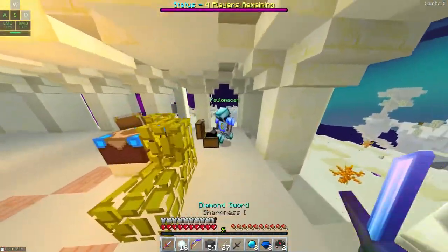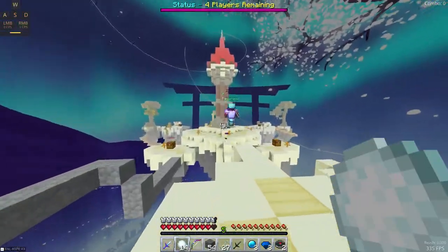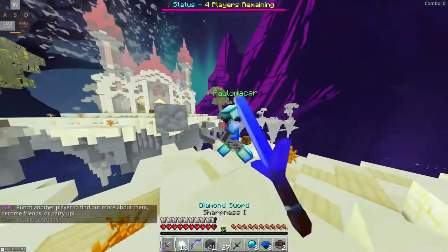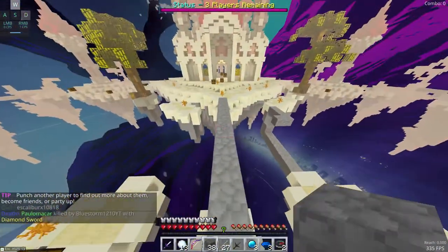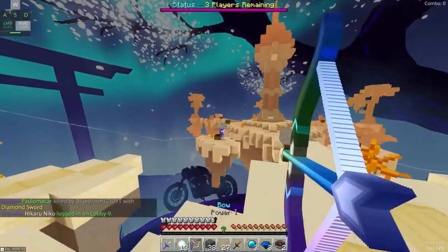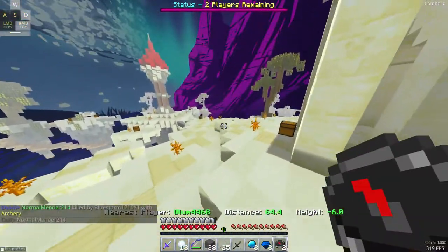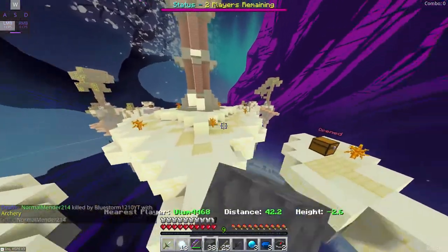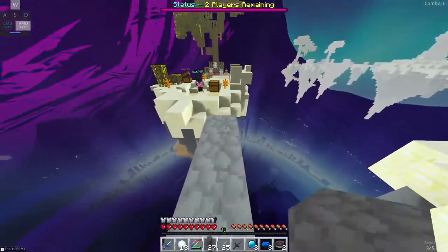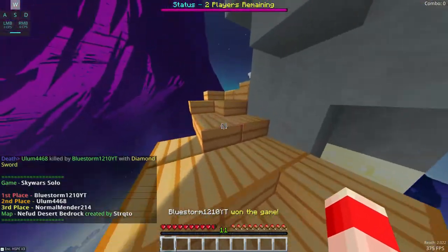Now let's kill this guy right here. Why are you using an axe? He pearled. He fell off — thank you very much. That guy has full diamond — can I hit him off with a bow? One hit, that was enough, works for me. The last guy should be over here somewhere. I don't get people who stay in there the entire game — you're not gonna win if you don't have armor. GG, on to the next round.